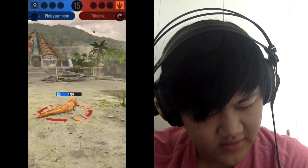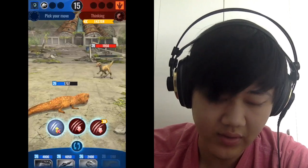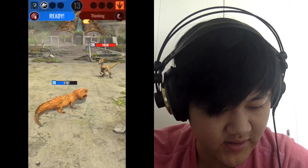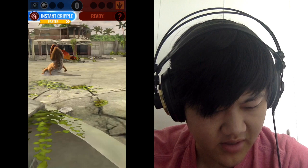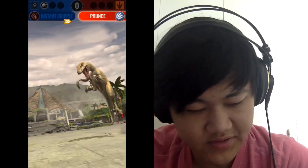That's down. Let's see what else they bring. Dinos with immunity — you've got Monolometrodon Gen 2, Ophiacodon — those are really good dinos to use against this team. Looks like they're going to pounce, so I'm going to instant cripple it. There's the pounce.